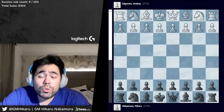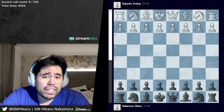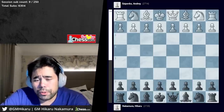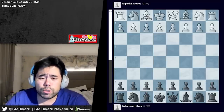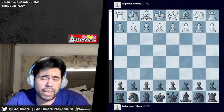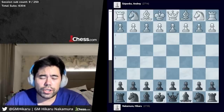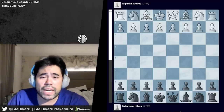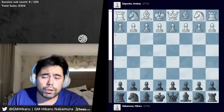Welcome back everyone. Today we're going over the game I played in the sixth round of the FIDE Grand Prix here in Berlin, Germany. I was playing Andrey Esipenko, the young and super talented Russian junior player. I was leading my group by half a point, so this game was super critical — if I were to draw or win, I would qualify for the semi-final match starting in two days. If I were to lose, Andre would overtake me and qualify himself. Very critical game with a lot of pressure on both of us.